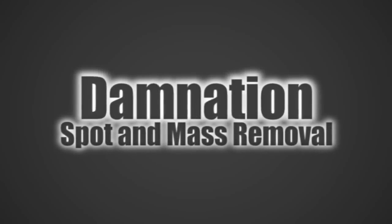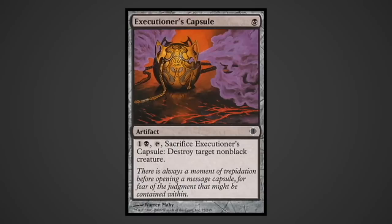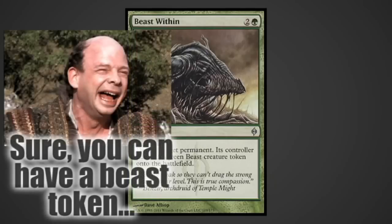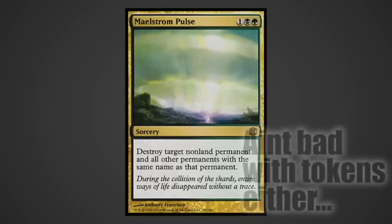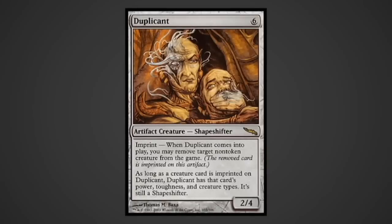This deck uses quite a bit of spot removal and mass removal to keep triggering Glissa's ability. Executioner's Capsule is repeatable creature removal, but limited to non-black stuff. It's cheap and cycles into your hand upon resolution if Glissa's out, making it useful for trading with other artifacts in the graveyard. Sylvok Replica provides repeatable artifact and enchantment removal. Beast Within is permanent removal at instant speed, and the only drawback is a 3/3 that just gives Glissa another trigger. Putrefy is removal on any creature or artifact. Maelstrom Pulse is just plain good, erasing any pesky planeswalker or artifact lock. Grave Pact: if your stuff starts to die, so does theirs - artifact dudes that sack themselves allow you to control the board. Duplicant offers repeatable unconditional exiling removal, and is also searchable via Netherborn Phalanx.